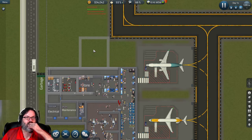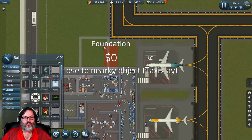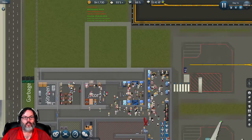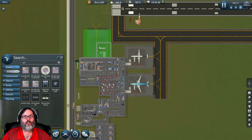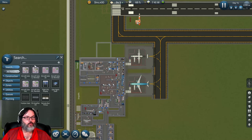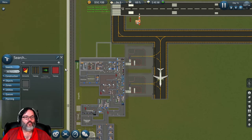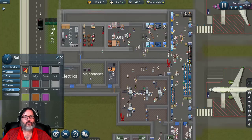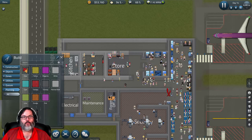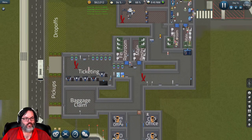We had looked at extending our foundation out here and decided we could not. If we were to put another gate here, I think the problem is the taxiway won't come two spaces over, so they won't be able to get to it. That's a dead issue. Let's go ahead and clear this planning - I don't know what I'm going to do with that section, maybe it'll just be foundation with nothing I can really do back there.